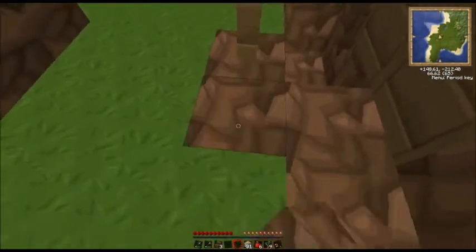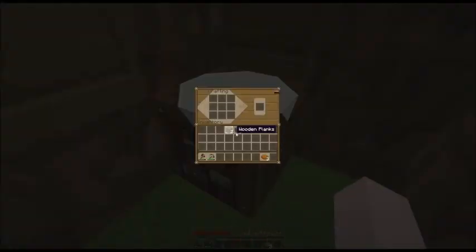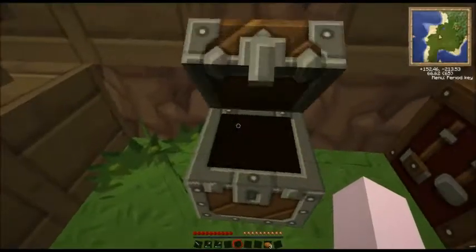Alright, so now we've got the house sorted. I'm gonna take some bread with me. A smart idea would be to make a cobblestone pickaxe from that. I'm gonna drop a waypoint here.